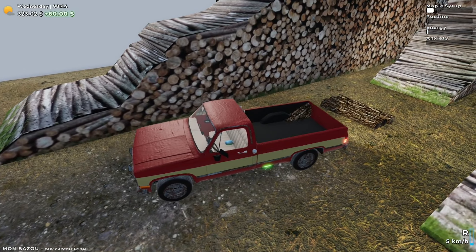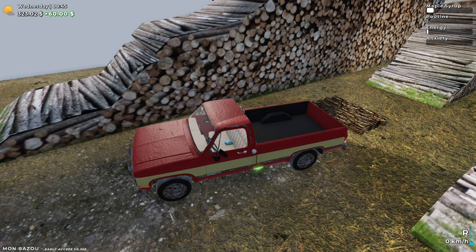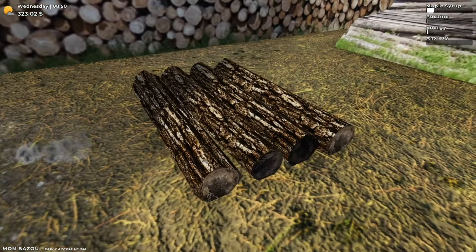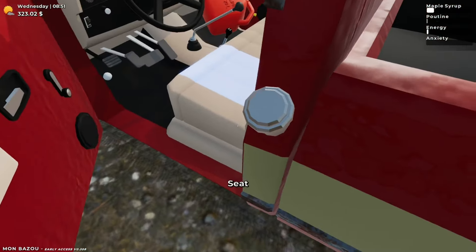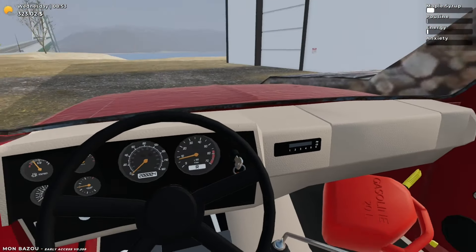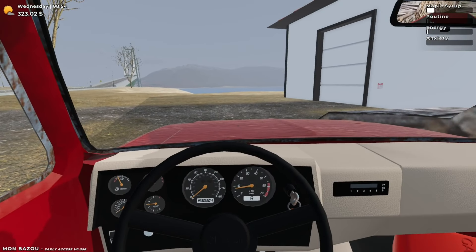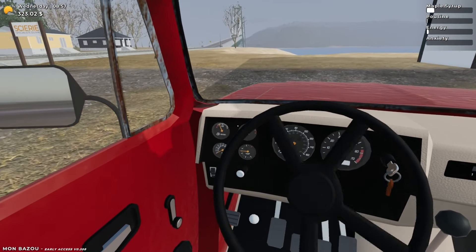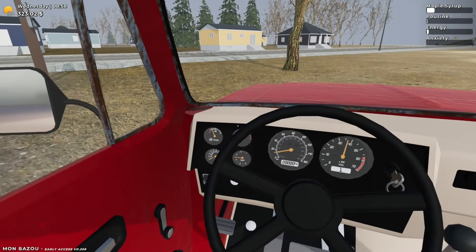I wonder if we can reverse the truck over the thing like we did at Francis's. Those logs were sixty dollars for four, so fifteen dollars each. It was seven dollars per half a log when chopped for firewood, so it actually works out better to bring it here — you get fifteen dollars per full log.